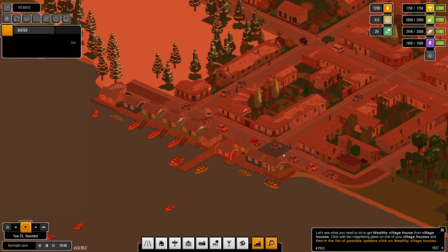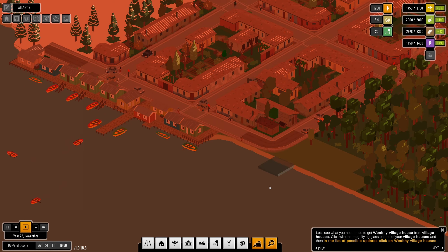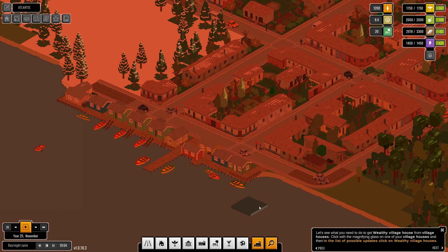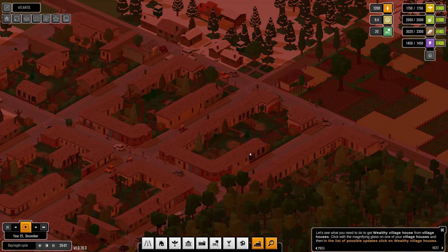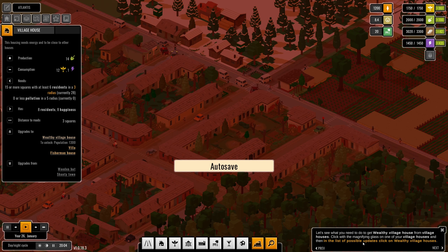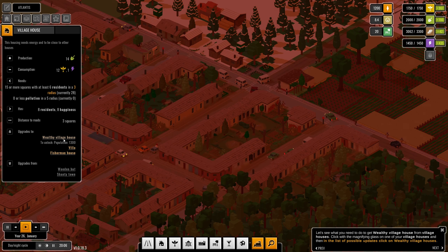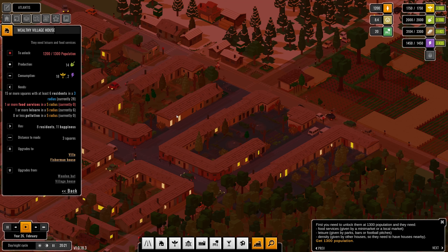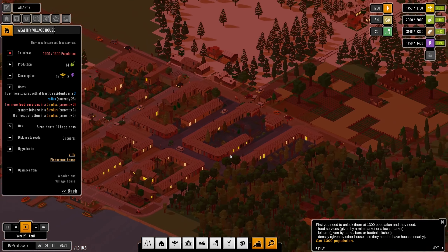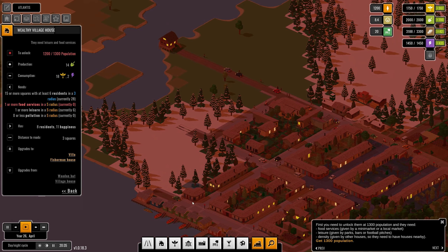So there's a real point in building houses by the water here — this looks amazing. To get a wealthy village house from a village house, click the magnifying glass. It looks like we need 1,300 people and one or more food services in a five radius, which we don't have. So first you need 1,300 population, then food service from a mini market or local market, leisure from a park, bar, or football pitch, and thanks given by nearby houses.